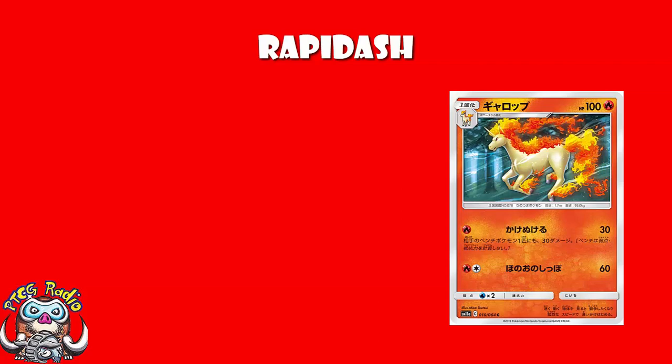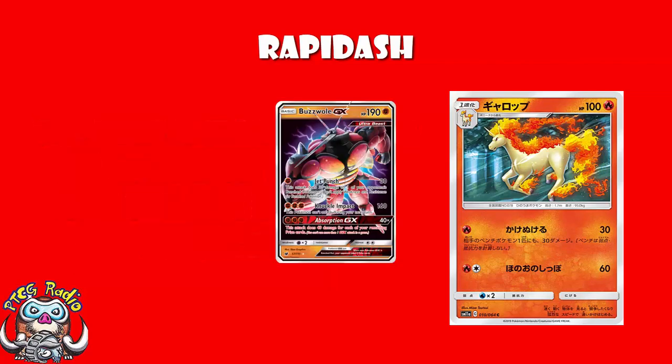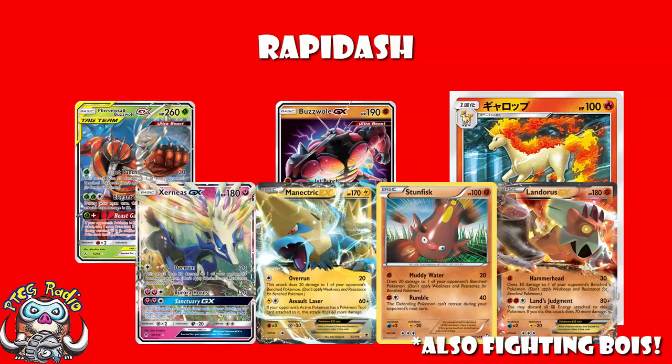It's called Jet Punch: one Fire Energy, 30 to the Active, 30 to one of your opponent's bench Pokemon. This isn't some kind of new game-breaking attack — we saw it on Buzzwole GX, and in fact on Pheromosa and Buzzwole GX, where it was also called Jet Punch. We also saw something similar on Xerneas GX, though it was 20 to the Active and 20 to one of your opponent's bench. And we saw it on Manectric EX, where it did 20 to the Active, 20 to the bench.